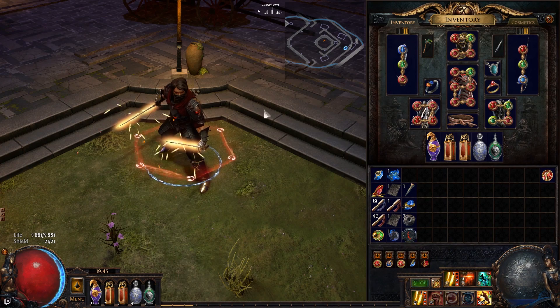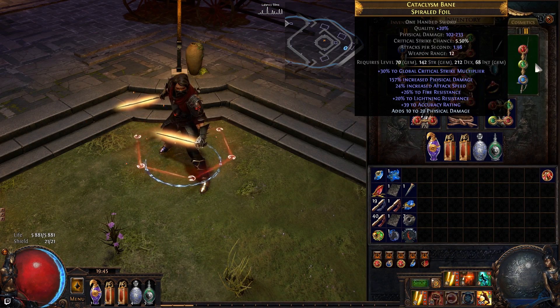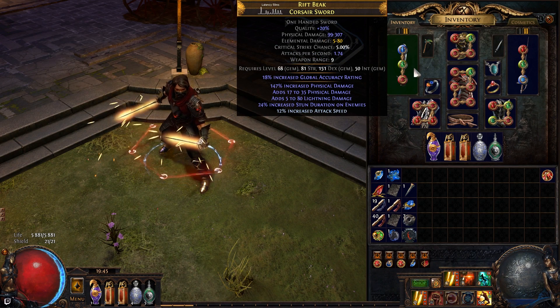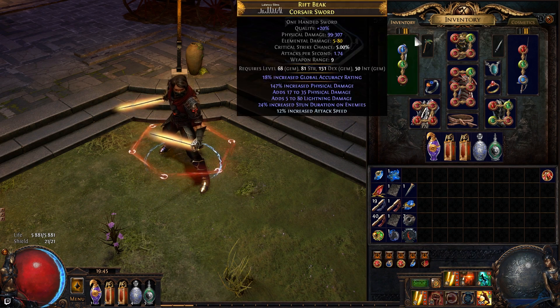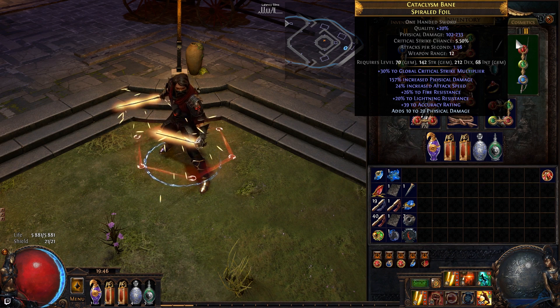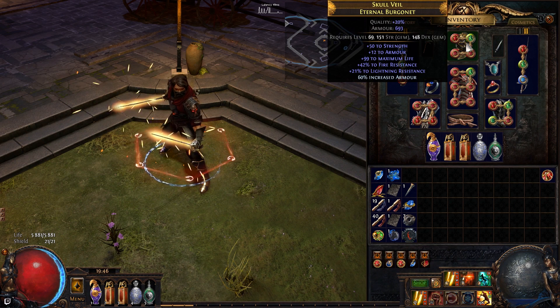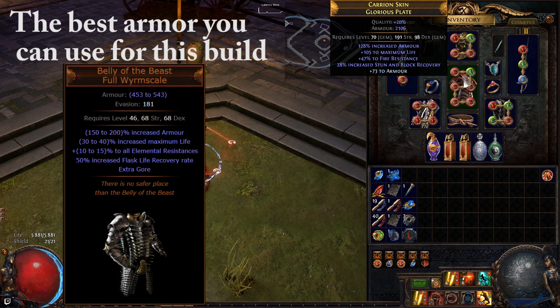Let's take a fast look at my items. I'm using these two swords, and the only thing you want for your swords is as high attack speed and physical damage as possible. It doesn't need to be an exact copy of these two weapons — just try to get as high physical damage and attack speed as you can afford. For my helmet, it's a standard defensive helmet with resistance, life, and good armor. I'm using this six-linked armor here.